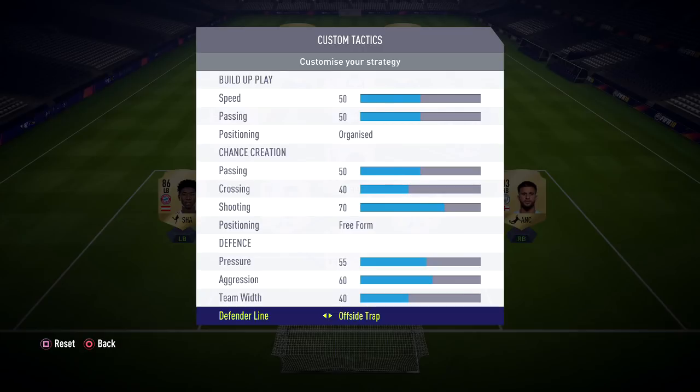For the defender line, I have this on cover. Never have it on offside trap because if you do, your players will sometimes run forward when a through ball is played to try and play your opponents offside, and quite a lot of the time they don't manage it — your opponents are completely through and your defenders are out of the game. We prefer to have it on cover so they cover the passes instead of playing it risky with the offside trap. So that's all of my settings for this formation.